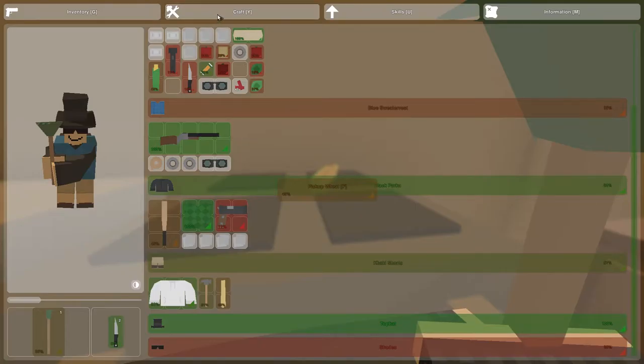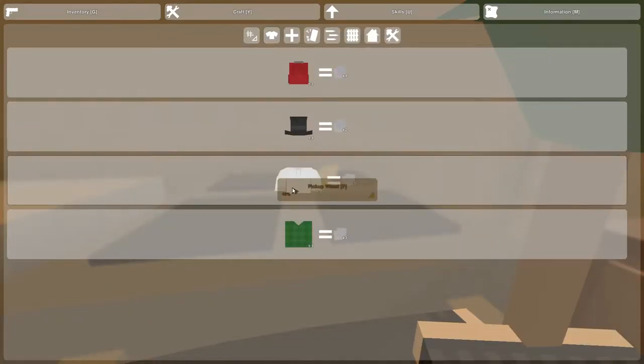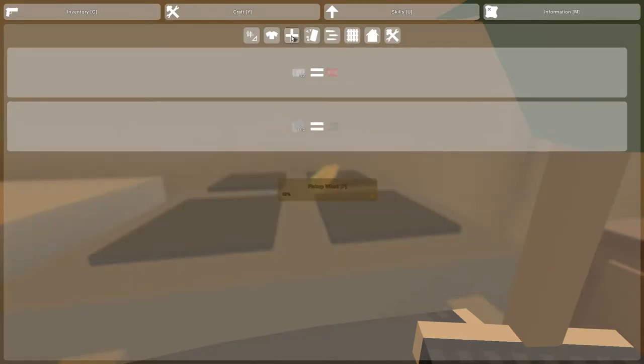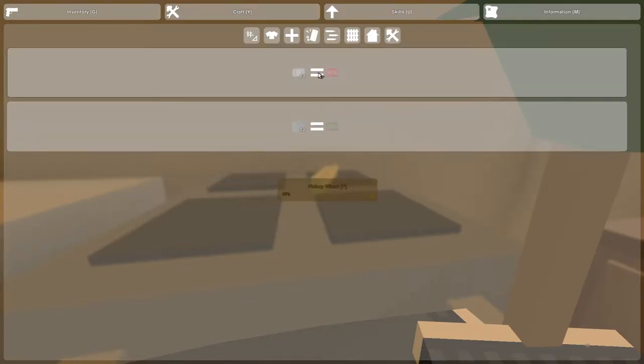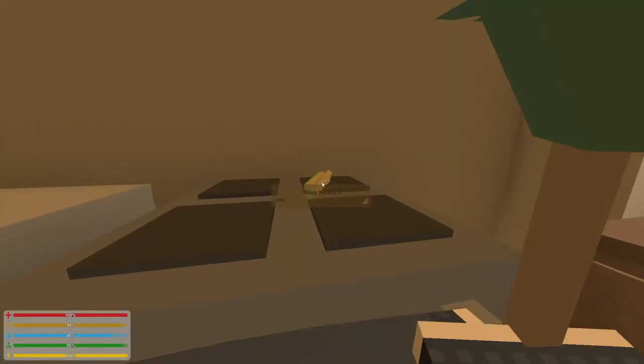White hoodie. Let us turn the white hoodie into cloth, and then we'll turn the cloth to rags, then we'll turn the rags to bandage. So that should free up space to grab the wheat.